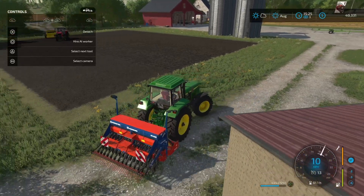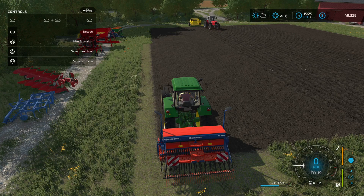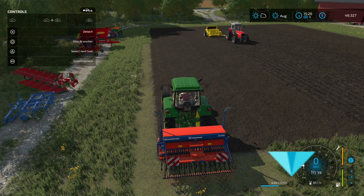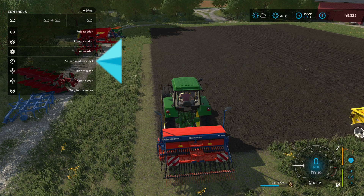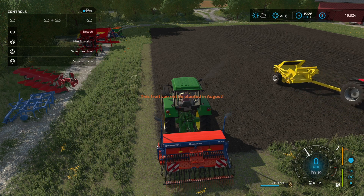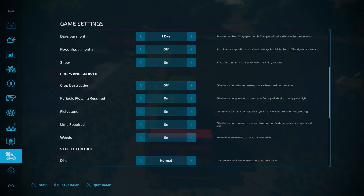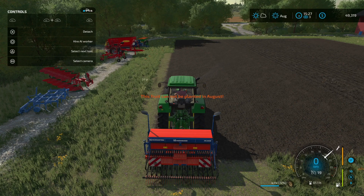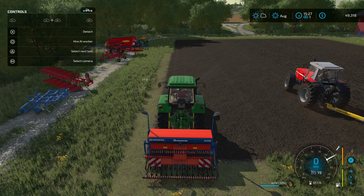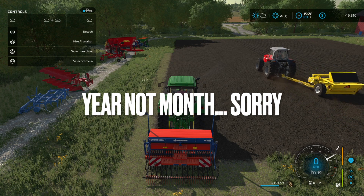I'm going to put barley in this field. You can see the current seed type in the bottom right — the icon shows what's loaded. Press and hold L1 to open the menu, select seeds, and choose barley. Then lower and turn on the seeder. One thing to note: seasonal growth makes the game more realistic — you can only plant certain crops in certain months. I'm turning it off for this demonstration. Seasonal growth is just something to be aware of.